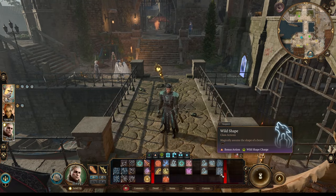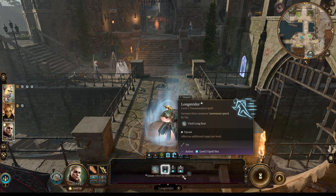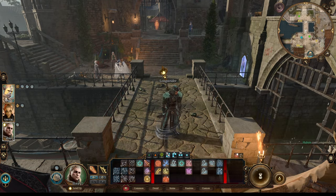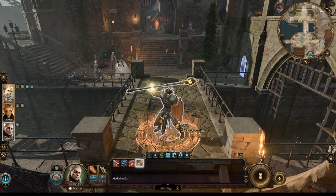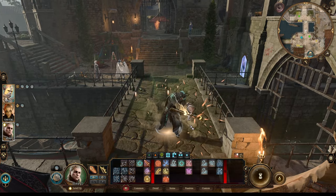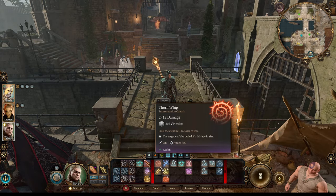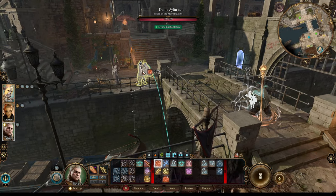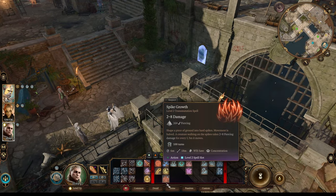Before going into Wild Shape, always cast Longstrider on you and your allies. You can upcast it as a ritual, so it uses no spell slots and gives additional movement speed in battle. Shillelagh gives you more damage with your staff or club — use it as a bonus action if you don't want to go into Wild Shape. Thornwhip will push targets closer to you. You can throw targets off cliffs into chasms. Most of the time you'll use Thornwhip after casting Moonbeam or Spike Growth.